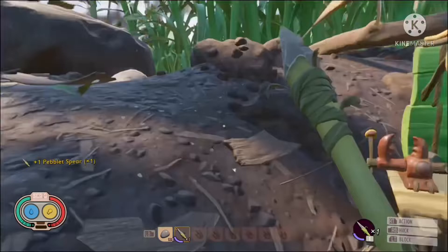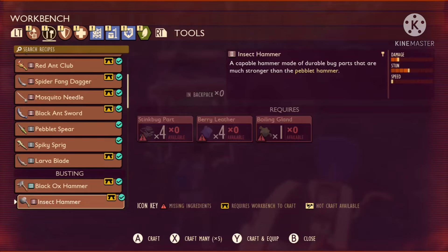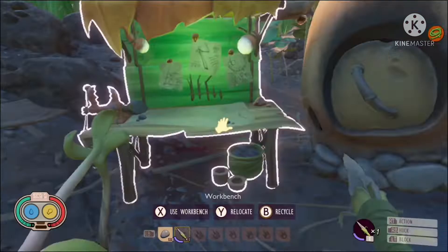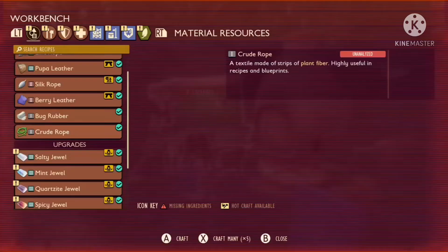Now onto the peblet axe. What you need for the peblet axe is crude rope. To make crude rope, go to material resources and scroll down until you find crude rope — that's probably one of the things you have unlocked. Craft one; it costs three plant fiber, which you can find on the ground. Then go back and scroll down to craft your peblet axe.